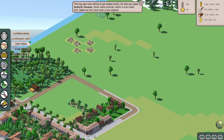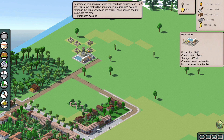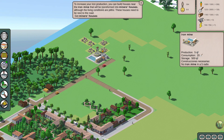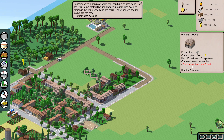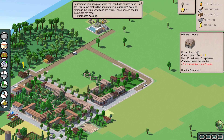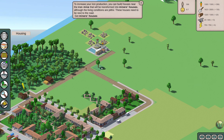So the iron mine — production is 5 iron, consumption is 20 work, storage is 500 iron. To increase your iron production, you can build houses near the iron mine that transform into miners' houses, although the living conditions are pitiful. These houses need to be next to the road — apparently that's a mine in a 5-tile radius. They produce just one more iron for all that consumption. They have 10 residents and only 6 happiness, which is the same as the wooden houses.